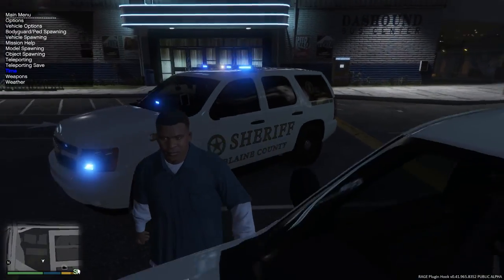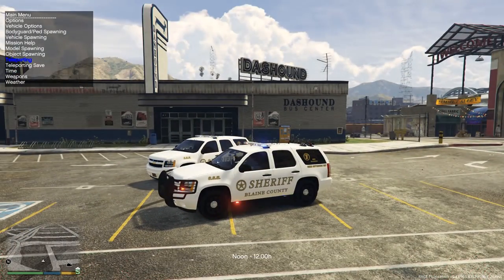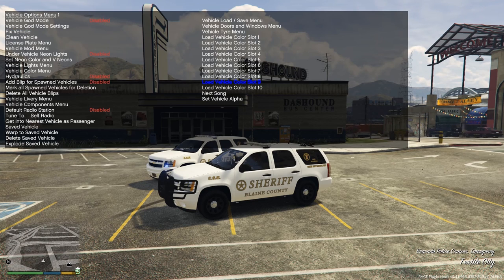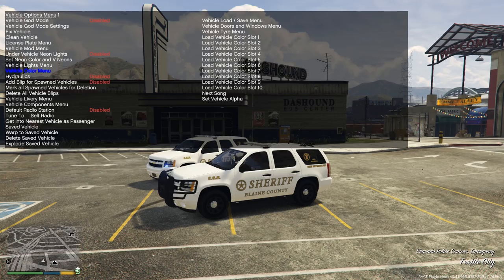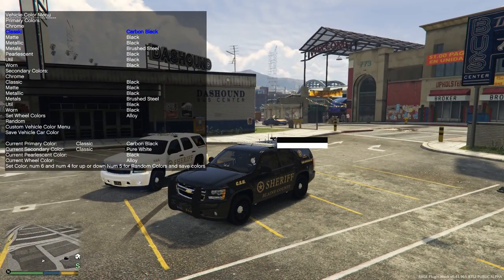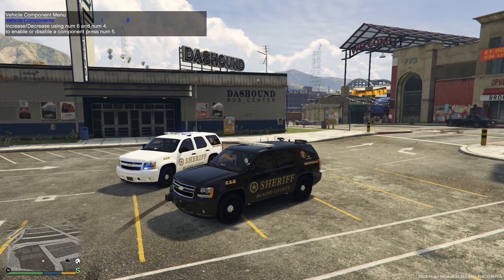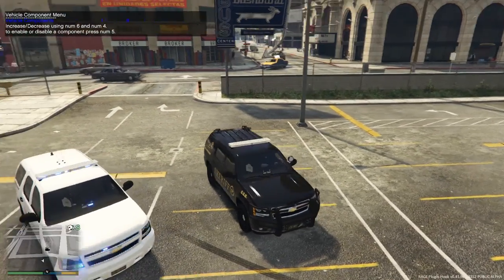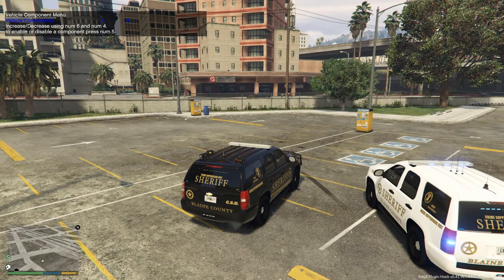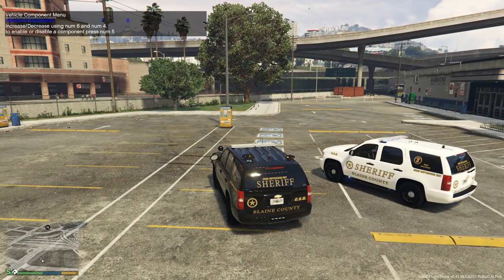One thing I definitely want to show you is the components. We're going to get in this vehicle, turn it back to daytime, and take a look at the components it offers — we'll see if we can shut off the lights. Go to vehicle options. If you want the black one or you can change the color, that's right there. Go to the vehicle components menu: we have the wraparound ram bar, something inside — a dash cam, the spotlight, antennas, more antennas, the ALPR camera on the right side, and you can remove the ALPR cameras on the other side as well.